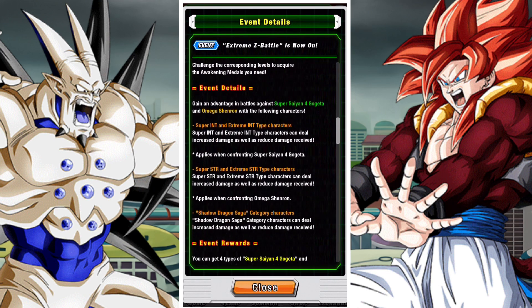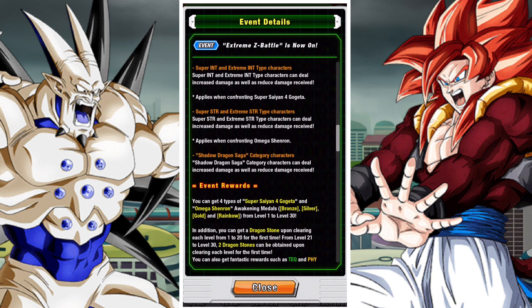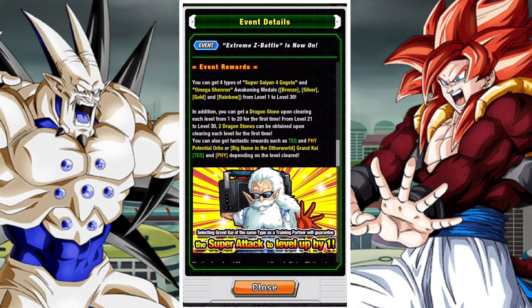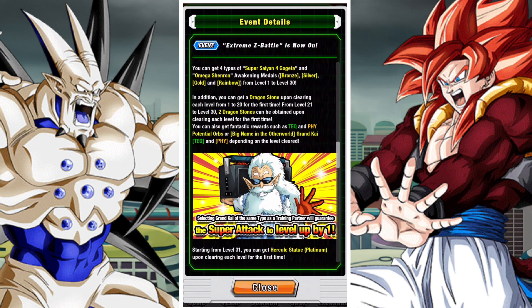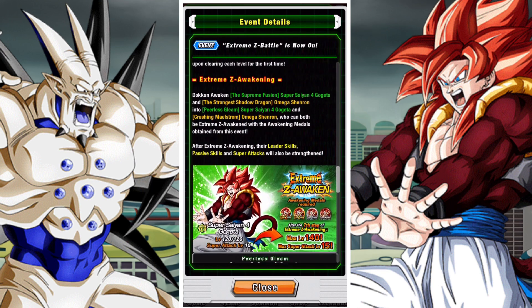In terms of the effective category, it is Shadow Dragon Saga units, and super INT type units and super STR type units are going to be super helpful. The first 15 stages are against Omega Shenron and the second 15 stages are against tech Gogeta.